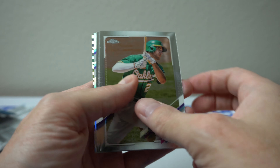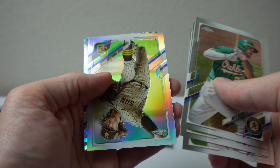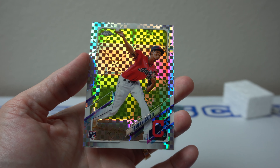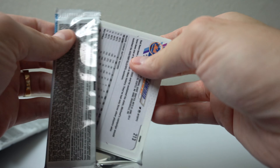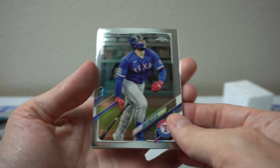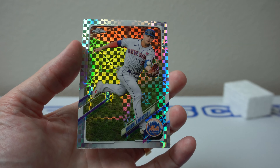Matt Olson, Pache, Starling Marte. Patek Refractor and Tristan McKenzie Refractor. And last pack — looks like we got a Conforto X-Fractor in there. Joey Gallo, Pujols, Joey Bart, Gonzalez, and yep — Michael Conforto.